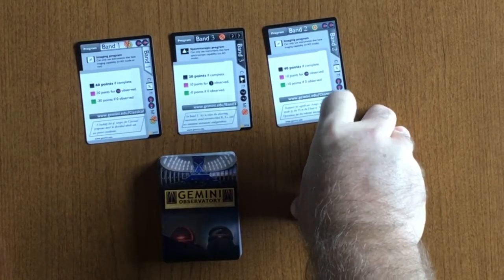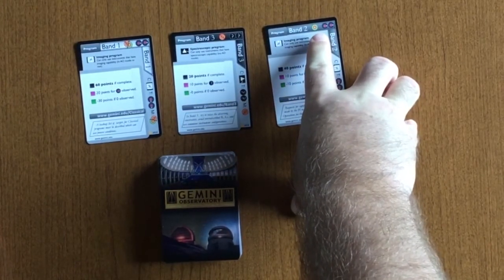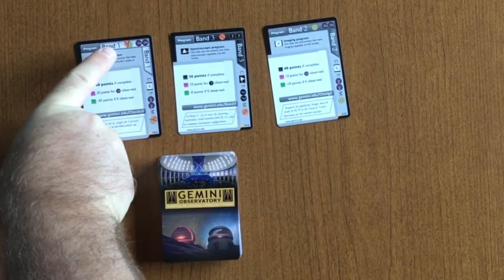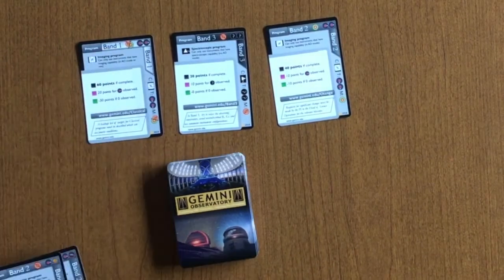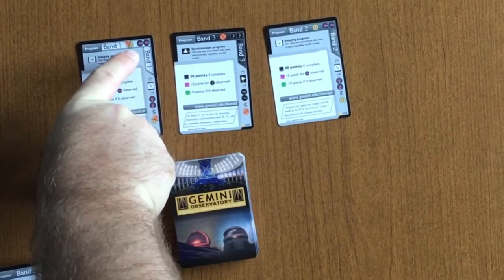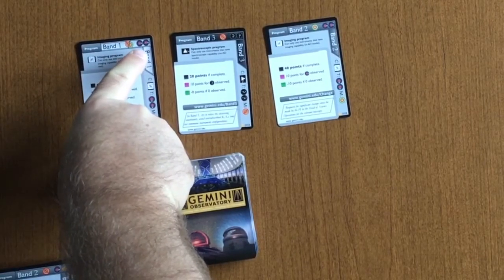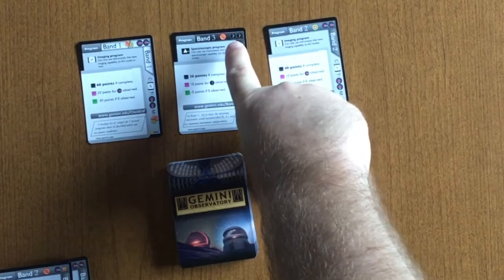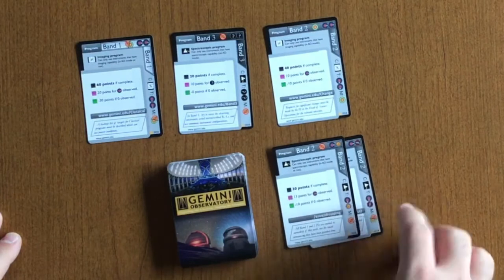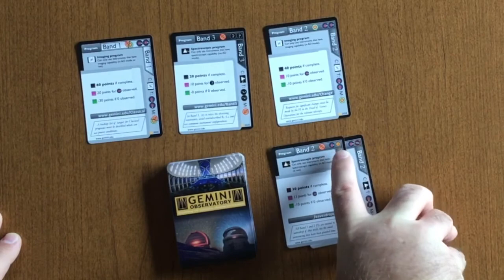The first designator is whether the program takes AO. For example, this Band 2 project will take AO, this one will not, and this one will take either AO or non-AO modes. The next icon designators are in the upper right corner, and these are the targets required in order to complete the program. For example, one program requires two primary targets to complete it; another requires two of any type of target; while others show examples of secondary targets or bright targets.